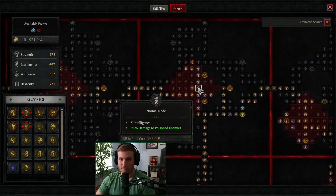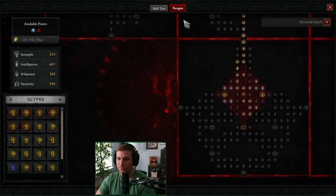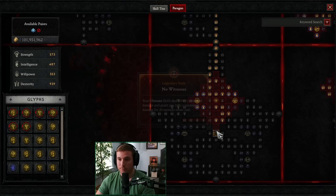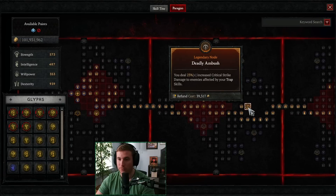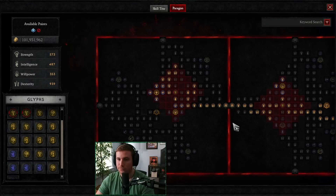From there we pick up some more damage nodes, then Tracker for a bunch of poison damage and some damage reduction nodes. We go down for Exploit — this is how we apply Vulnerable and we get decent Vulnerable damage. Then Deadly Ambush board: we pick up Deadly Ambush on the way to Bane. Bane gives massive amounts of poison damage and also the ability to double your poison damage, so our poison damage is just absolutely off the charts here.